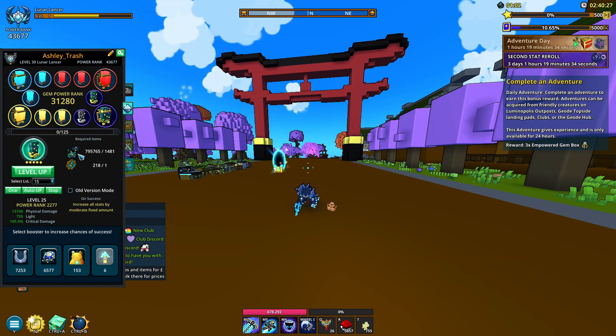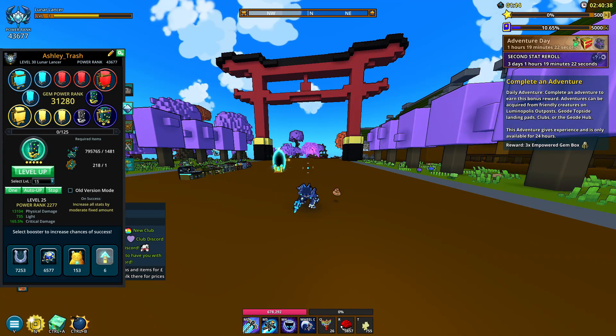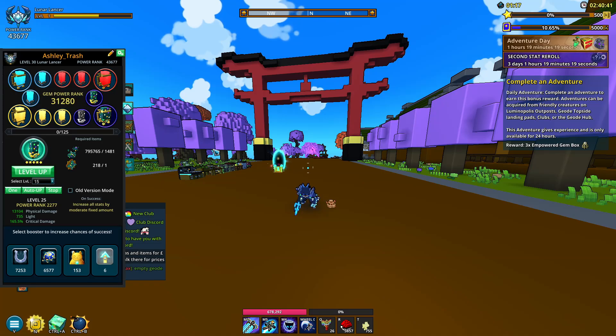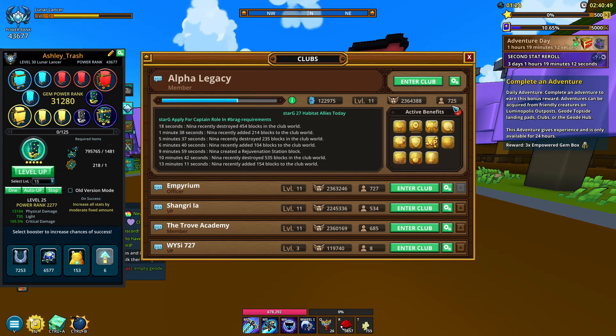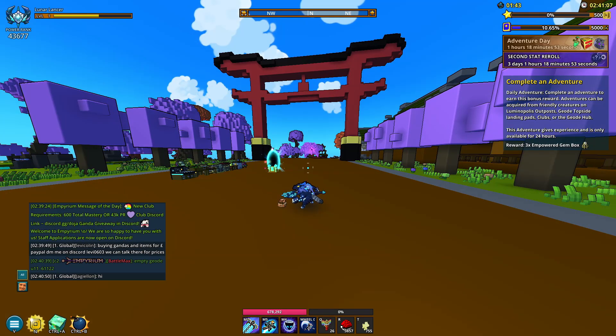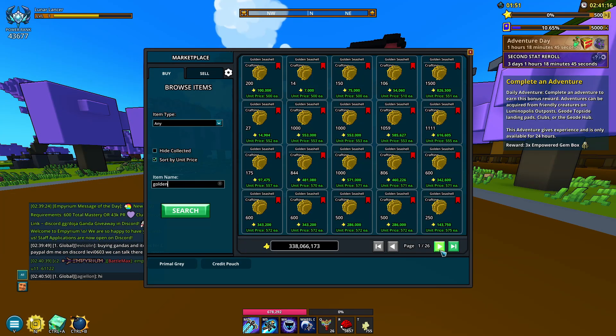You're going to be spending flux and gem dust to level up your gems. You can also do the gem dust profit thing I've talked about in a previous video — basically level up a stellar gem to 15 then loot collect it, you get profit from that. Good to do it on a Wednesday, and good to do it when you have the fixture from the club as well. We also have dragons — you can literally buy a dragon. If we type 'golden' in the marketplace, you can find actual full dragons.